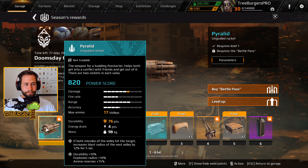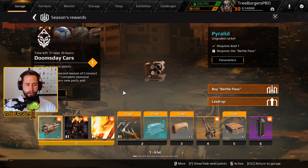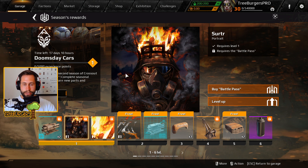The Pyrolet is the weapon for the Fire Starter button — it helps both to get in conflict with friends and get out of it. There are two rockets in each salvo, pretty much like the Wasp and the Locust, but this is a special variant, which is super cool. We also get all of these new portraits, banner backgrounds, and banner logos.